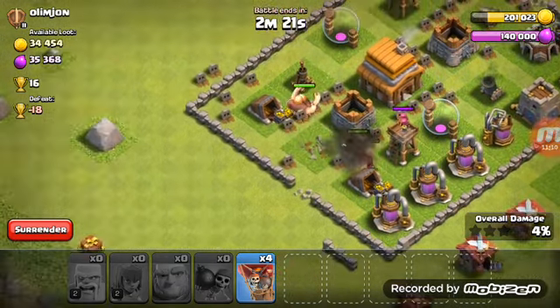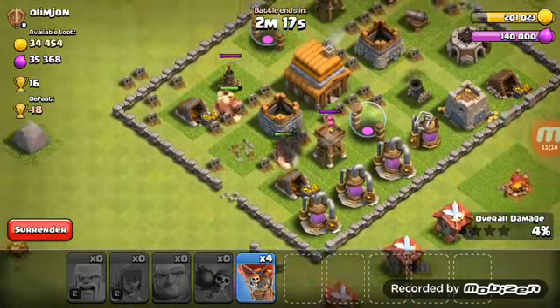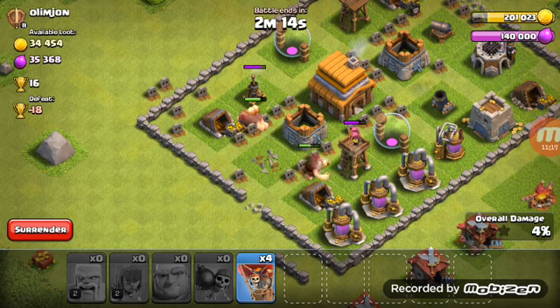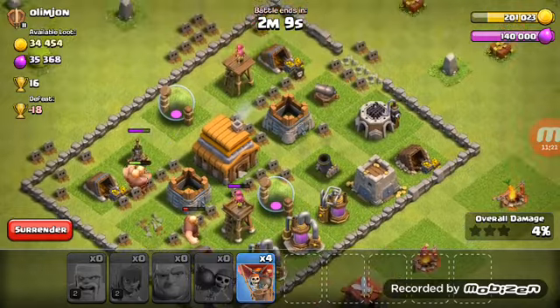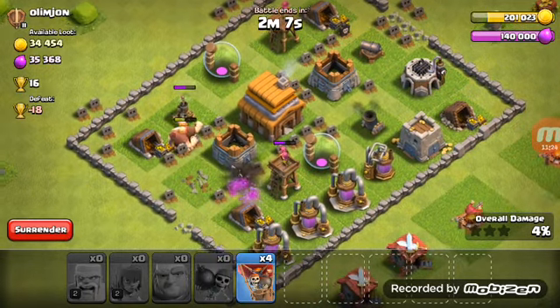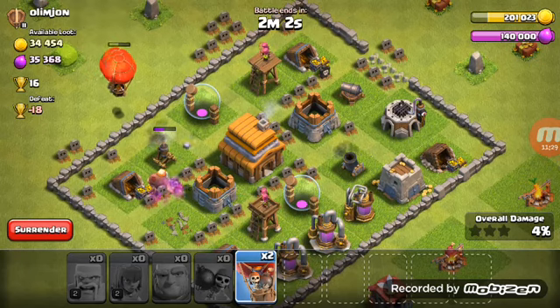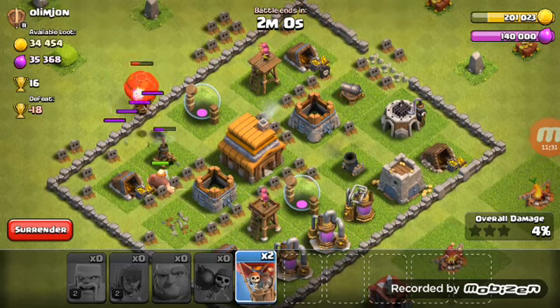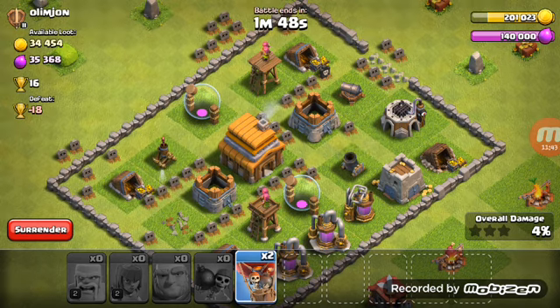Oh, that mortar. I did not train any goblins — that's the one thing I forgot to train. Looks like there's no air defense except the archers, so we're gonna deploy two right there. This isn't going as planned.